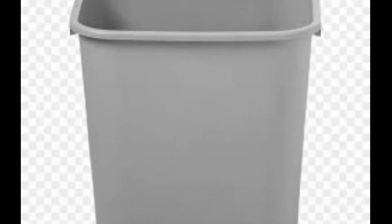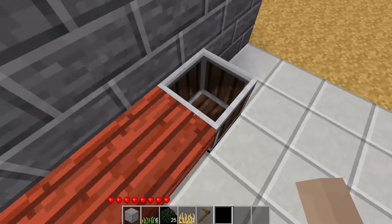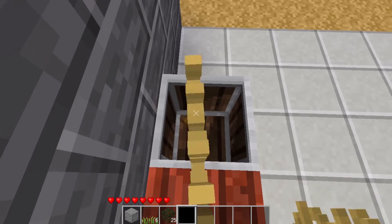Number four. Have you ever just needed a trash can for your office, your bedroom, etc.? Well, the minecart easily solves that problem — it makes for a really cool looking trash can. This subtle detail adds lots of detail to your buildings.